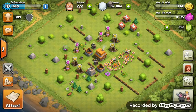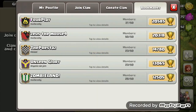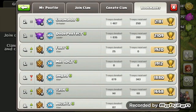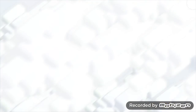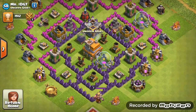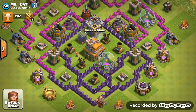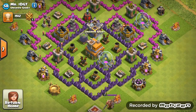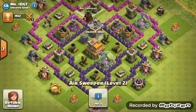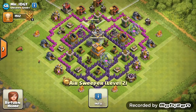Last one — we have Mr IDGT from Unseen Glory, a level 1 clan. Level 58 here and it's a Town Hall 7, which looks solid from those purple walls. This doesn't look like too much to critique — mostly just advice on what I think you'll do anyway.